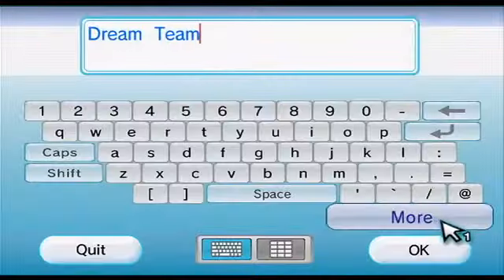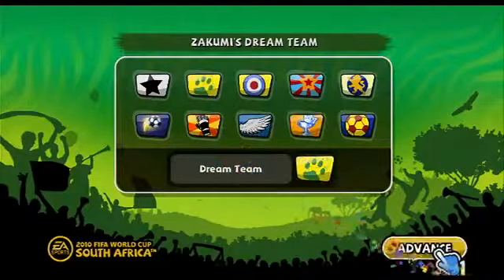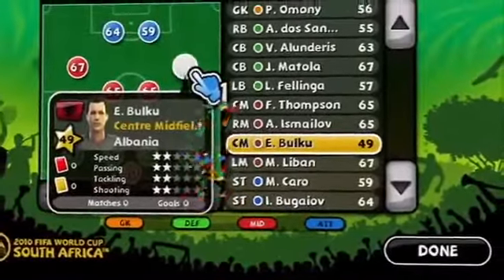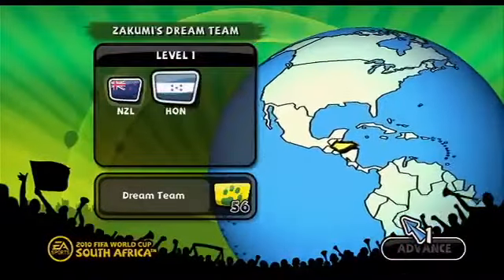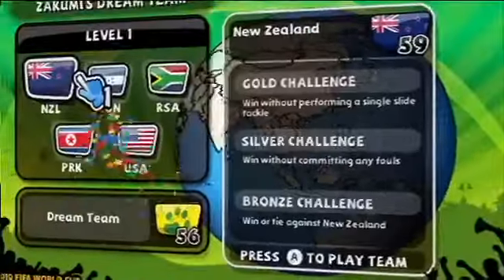In Zukumi's Dream Team, you'll start by naming your team and choosing a logo. You'll then be introduced to your starting squad, which is made up of players from teams that didn't qualify for the 2010 FIFA World Cup. After the setup, you're presented with your first set of challenges, which come in different groups.